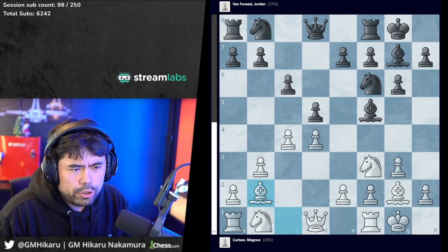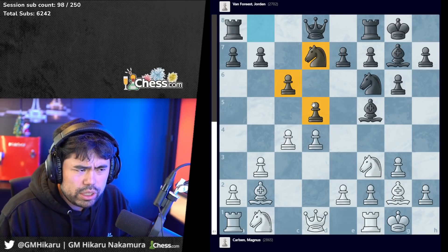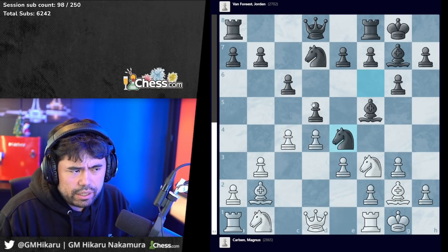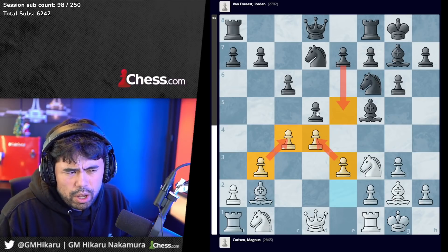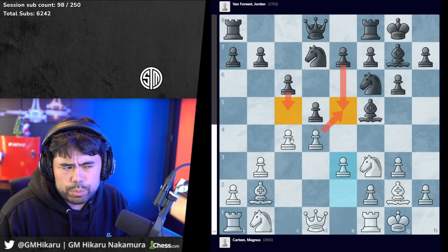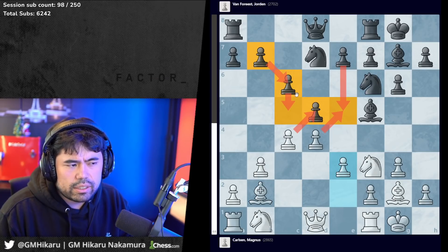Magnus goes bishop b2, Jordan plays knight bd7 - all pretty standard development. E3 is played by Magnus and now Jordan plays knight e4. It's a little cramped for black here - white has more space in the center and black doesn't really have pawn breaks available. E5 is over-protected and c6 guards d5, so you don't really want to break the chain from b7 to c6 to d5.